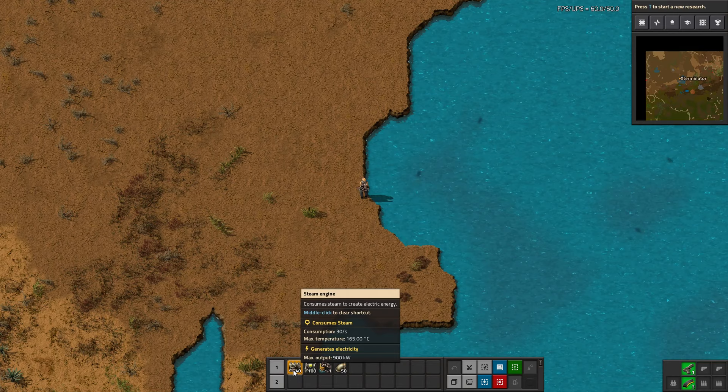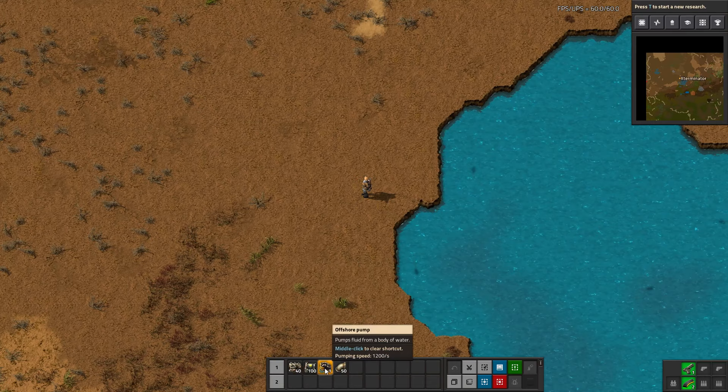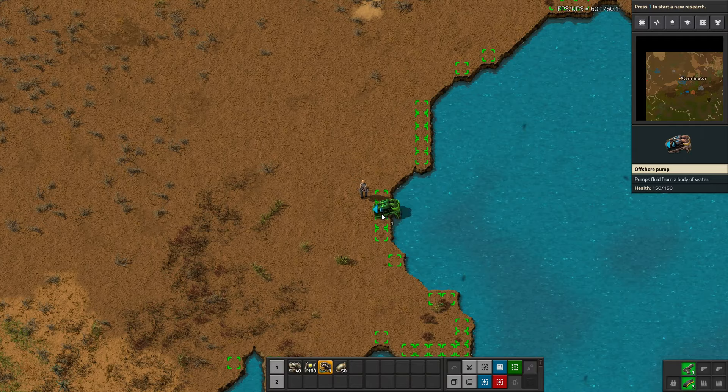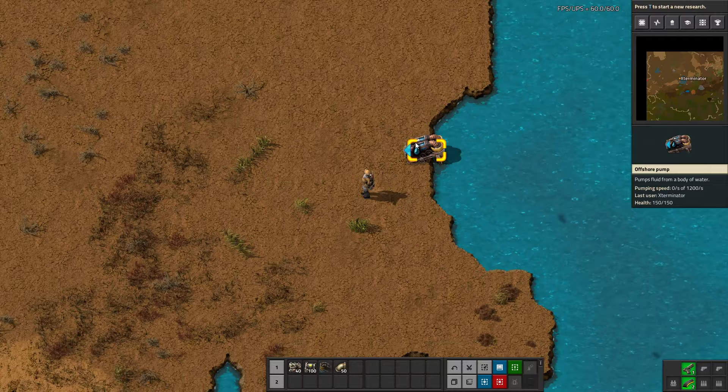In terms of setting this up, I've seen a lot of setups from new players and they work — there's nothing wrong with just building it however you want. To give a little guidance: we can place the pump here. It's pretty obvious where it can and can't go — areas highlighted in green allow placement, red means it won't let you place it there. Let's place it right here. This pump has a pumping speed of 12,000 per second, which is more than enough for our initial setup.